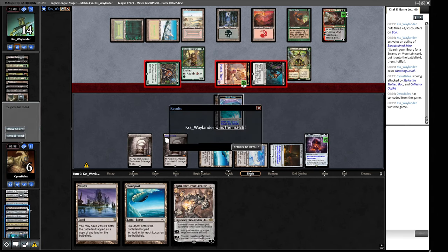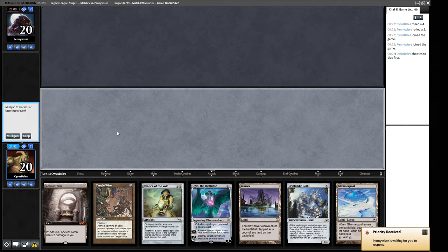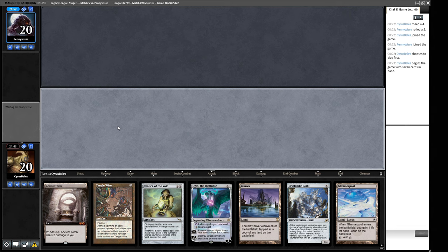Going into the final match now — we're looking for a 2-3 result which isn't great. On the play for the final round we have a good curve: turn-one Chalice into Giant into something into Tangle Wire. This is more what we want to be doing. Our opponent has mulliganed to five. We're still chalicing on one rather than zero, though it becomes more of an option when your opponent mulligans heavily.